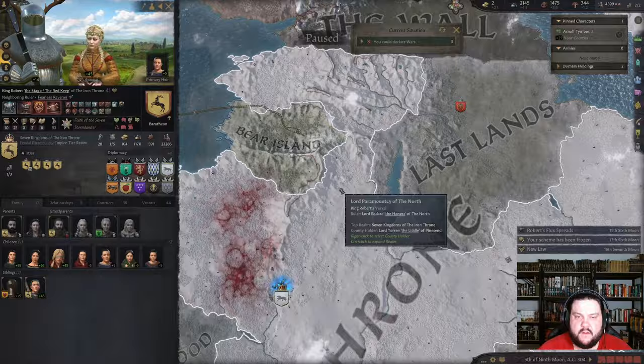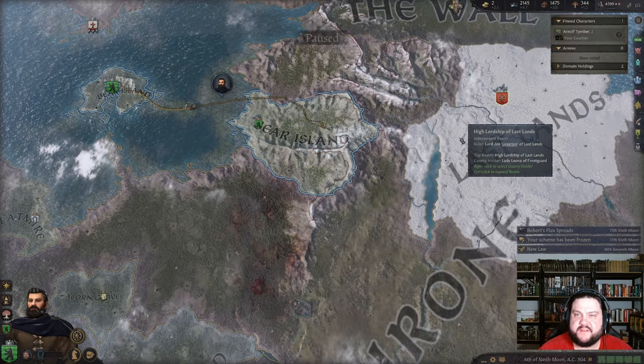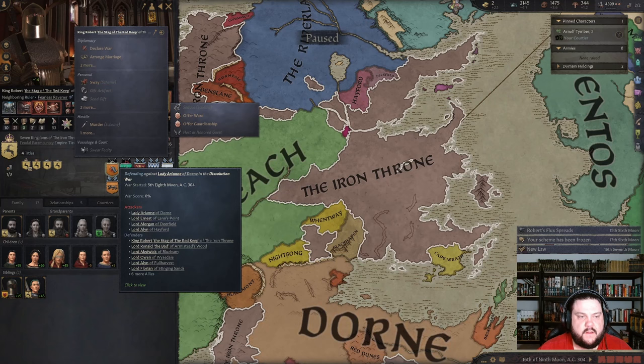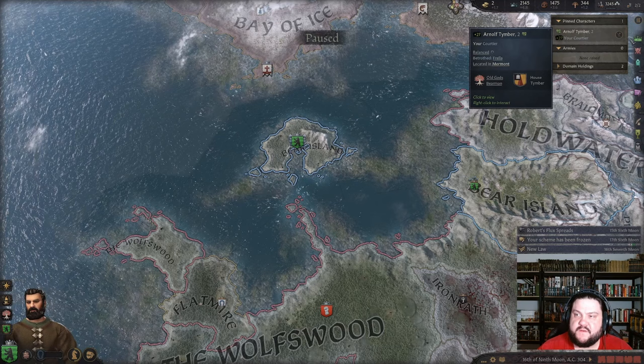Andrin gets stubborn. I can't still declare war on the Lordship of Pines End — he's allied to House Baratheon because they're in the big war. That makes sense, so we're gonna have to wait and make some more money. But you know what — let's join the war and help out King Robert!